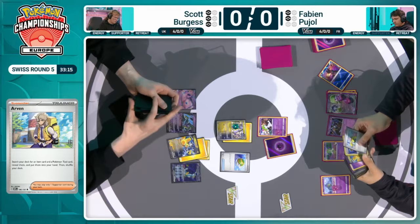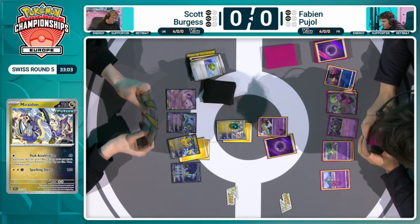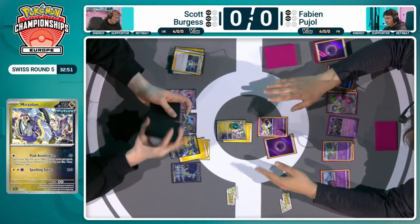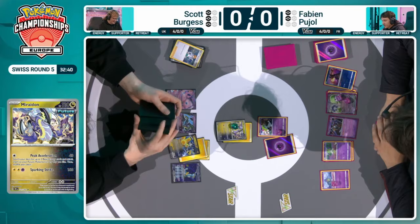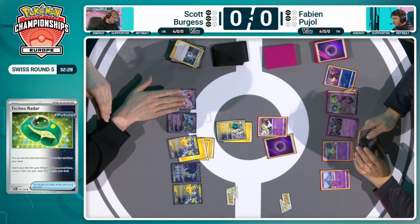That Mew EX — a fun little inclusion into the Iron Hands deck. Wasn't there in the earliest formation of the decks, but has been added as a little bit of extra draw towards the end of the game. What's really cool is even with Heavy Baton — a tool utilized with the Iron Hands EX — if it has a retreat cost of exactly four and gets knocked out, you can move up to three energies to one of your bench Pokemon. That actually opens up the Mew EX as a potential attacker, which is kind of cute. Discarding with that Techno Radar — Mew EX's synergy works well with cards that discard.